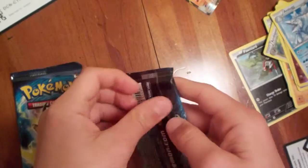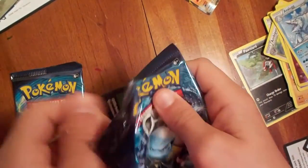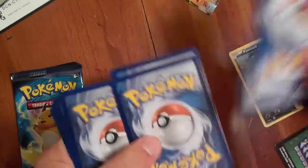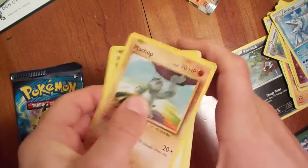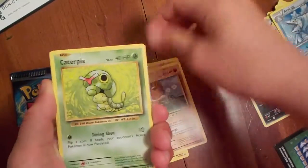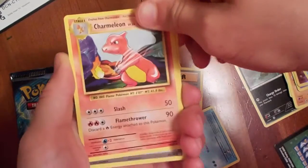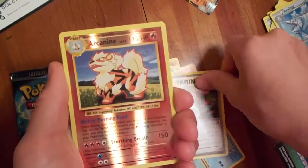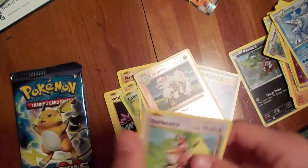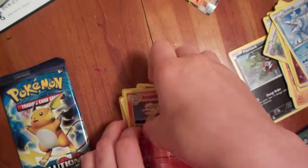Third pack, nothing great so far. Three from the back. We've got Machop, Voltorb, Diglett, Caterpie, Poliwag, Super Potion, Charmeleon, Venusaur Spirit Link, Reverse Holo Arcanine, and a regular Rare Farfetch'd. Nothing great from this one — the Arcanine Reverse Holo was definitely the best.